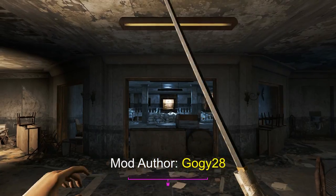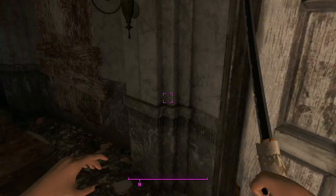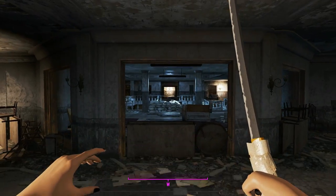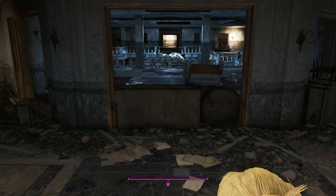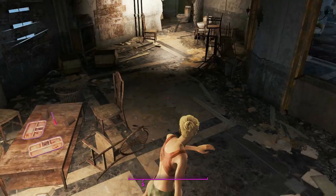We're in Gunner's Plaza and here is the Fallout Katana. This thing wrapped with duct tape around the grip definitely makes it a little bit more lore-friendly than the more pristine katanas we've seen in the past.